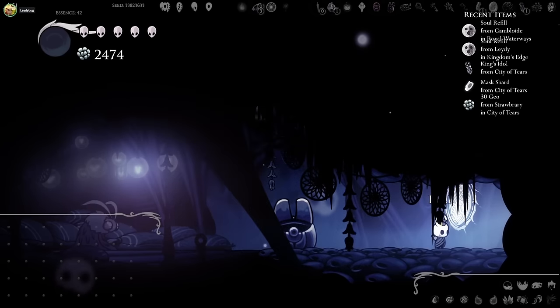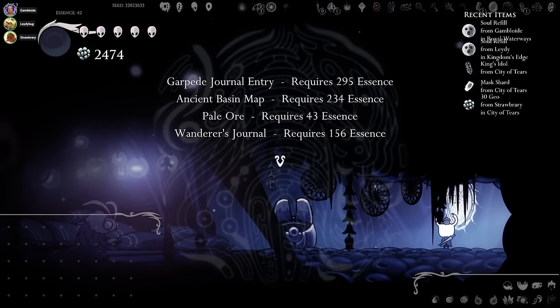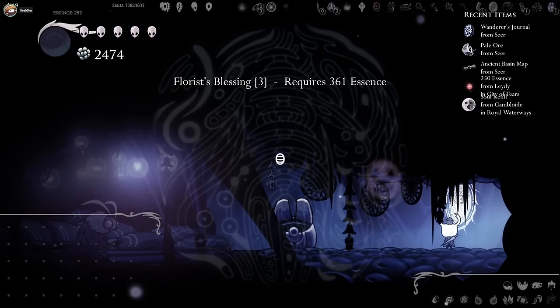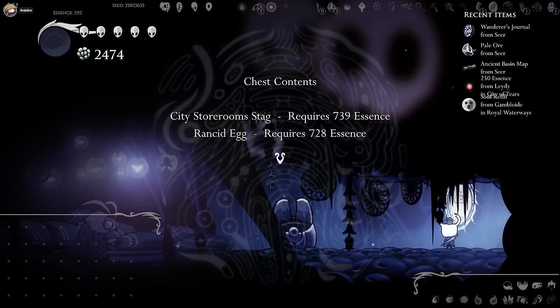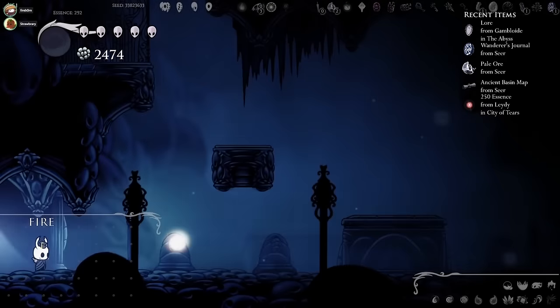I bought a bench so I can — oh my God, I'm flying! Corner for cells too. It's helping so much. Do I buy it? 250 essence. I just got to the seer, so that's actually perfect. There's a florist's blessing but it needs more essence. Then there's just a stag and rancid agate at 739 essence. So the seer doesn't have much.